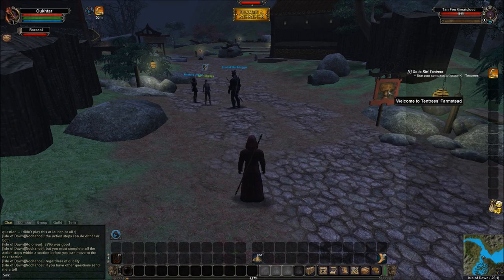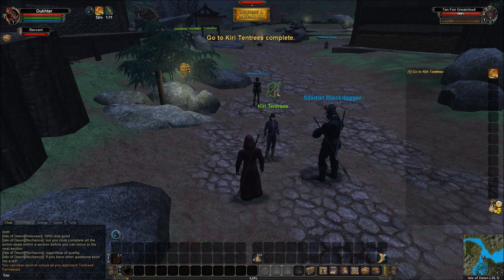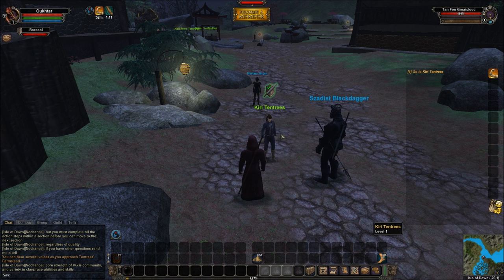We can see that this is Ten Trees Farmstead — it's one of about three quest hubs here on the Isle of Dawn. I've completed that objective, and the shield above her head means that it is an adventuring quest. There are different icons for the different spheres — there are quests for harvesting, which is kind of a sphere, but there's no special icon for it and it doesn't have levels, you just have a skill. We'll get to that shortly as well.